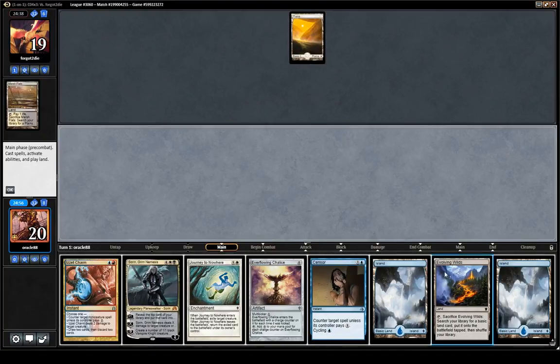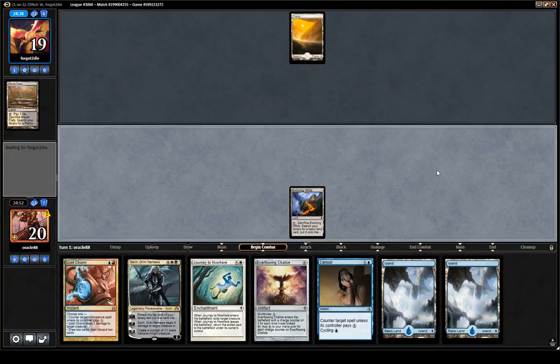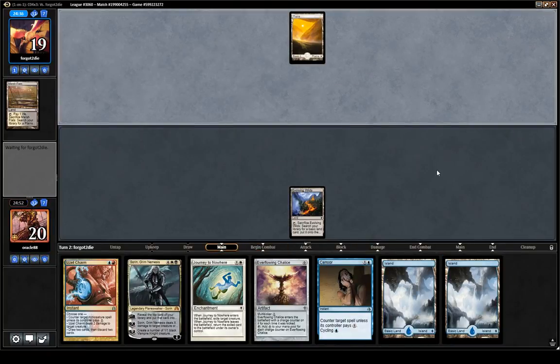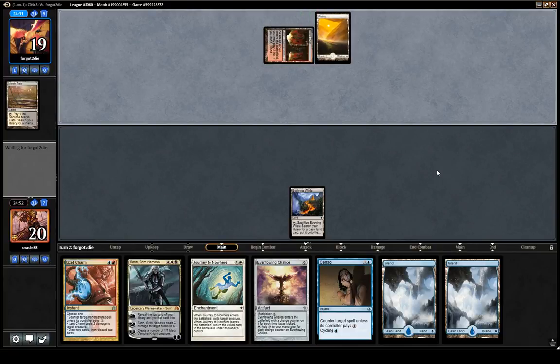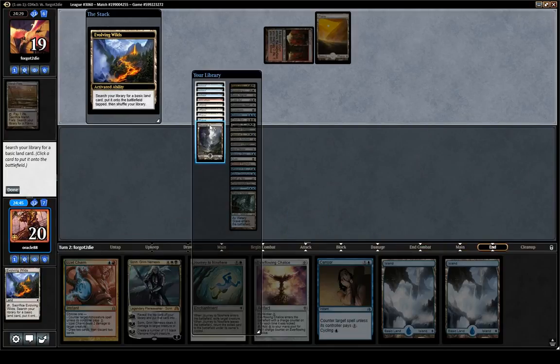Another White Weenie deck? Let's see what they do. We have one Mountain in the deck. Mardu. Against Mardu I actually really want to be able to Charm their Planeswalker, so I think I'll just grab the Mountain here.